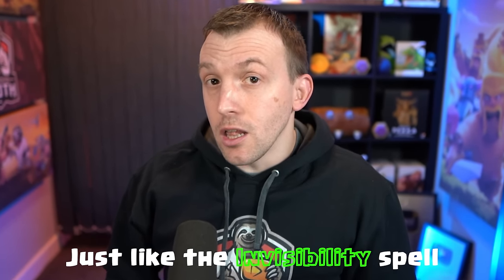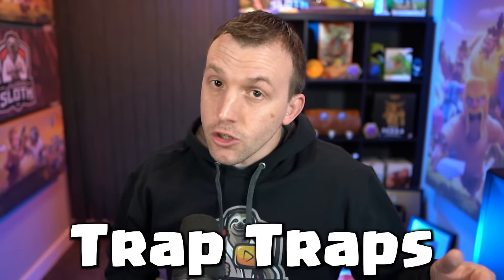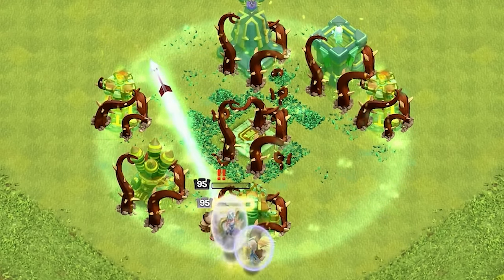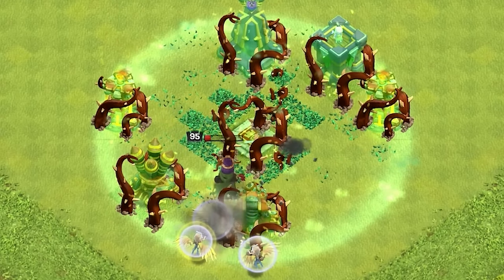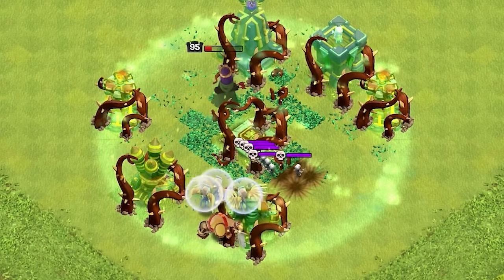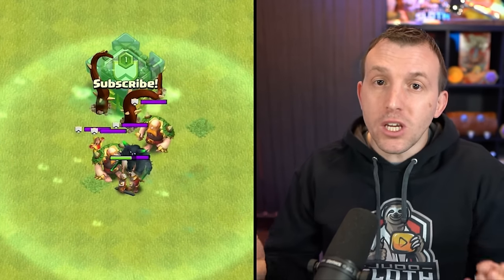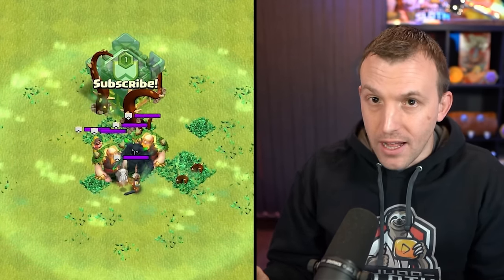Just like the Invisibility spell, the Overgrowth spell will not be able to trap traps. So you have to remember: skeleton traps, giant bombs, and enemy heroes will all attract fire from your troops. Even defending clan castle troops cannot be trapped by the Overgrowth spell.